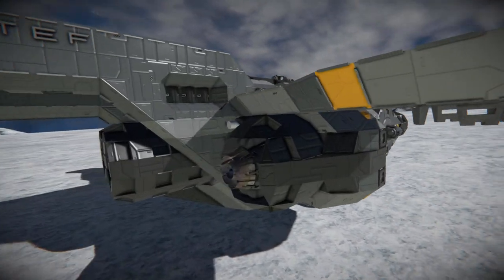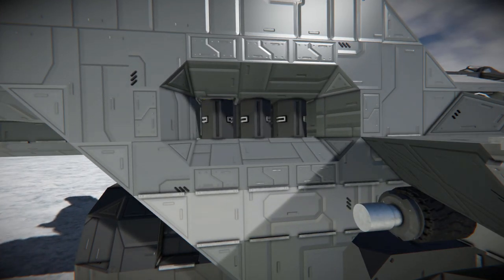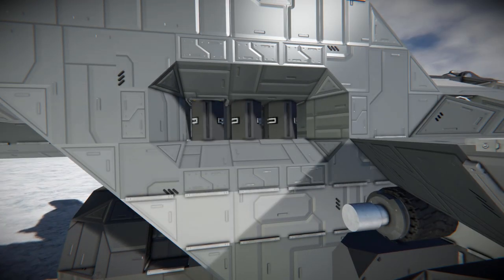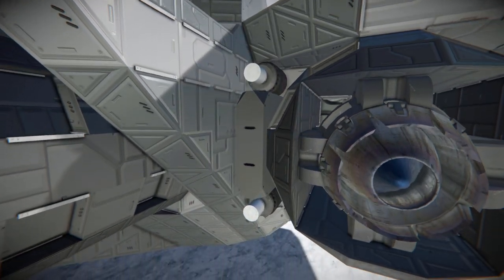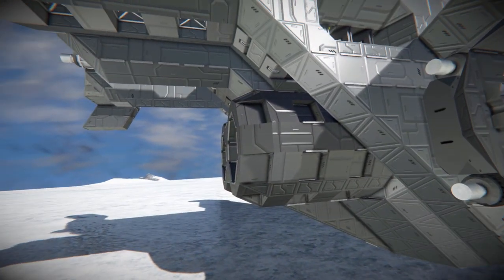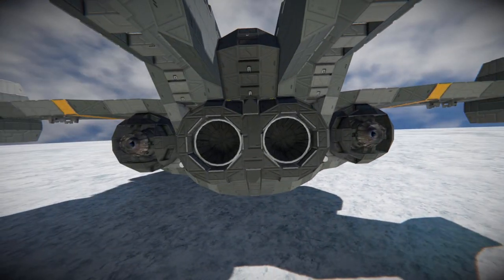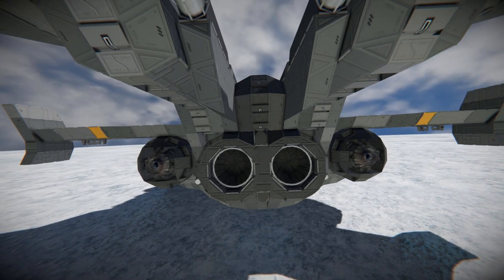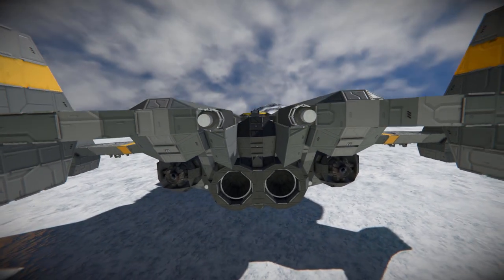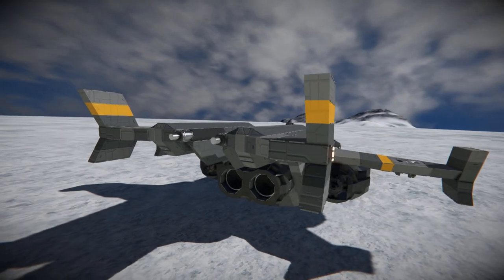Moving towards the back, we've got some more atmospheric thrusters as well as some fancy blast door edges acting as small vents. Then we come across some more wheel blocks with rotor heads on them. At the very back, we've got our main thrust — two large hydrogen thrusters — and we can see our two large atmospheric thrusters attached onto the wings. Moving all the way to the absolute back, there's another little fin with some red lights on it.